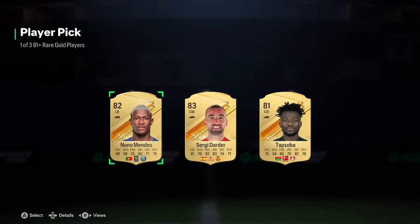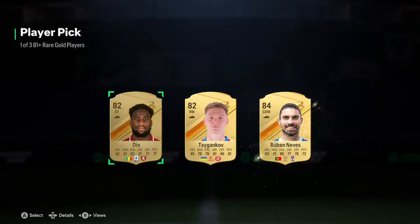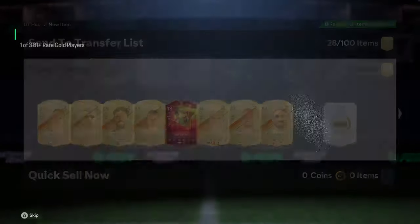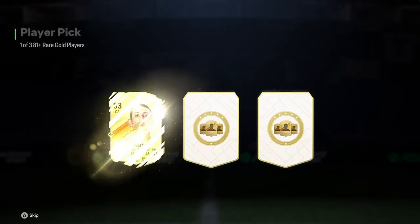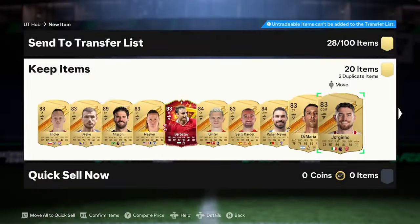Oh, we get an 84 Ginter in the next one. Oh my god, I can't believe that. Finally. Are these doing what they should be doing? We get an 84 Ruben Neves. We'll just keep going, but there's an 84 Ginter again. Oh, that's another duplicate. Please, EA. Don't — you were doing it right the first time. Keep giving me the fodder that I so well deserve.